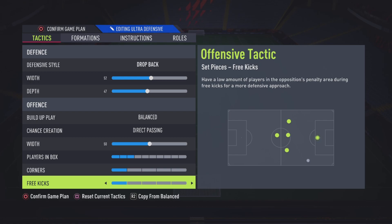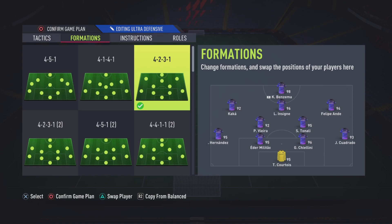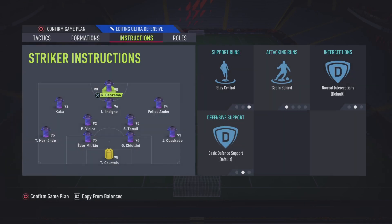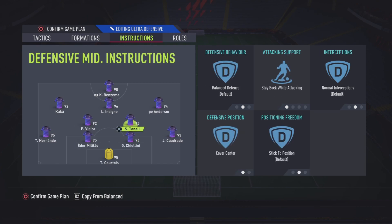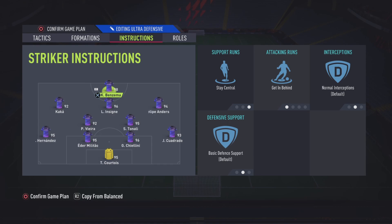Corners 1, free kicks 1. Formation: 4-2-3-1 — this is the best overall formation on the game. You've got your centre backs, your defence, your two CDMs. One CDM is always on defend; the other can go up a little bit. Player instructions: left back, right back — stay back while attacking. CDM — stay back while attacking, cover centre. Left cam, right cam — come back on defence, get into box for crosses. Striker — stays centre, getting behind.